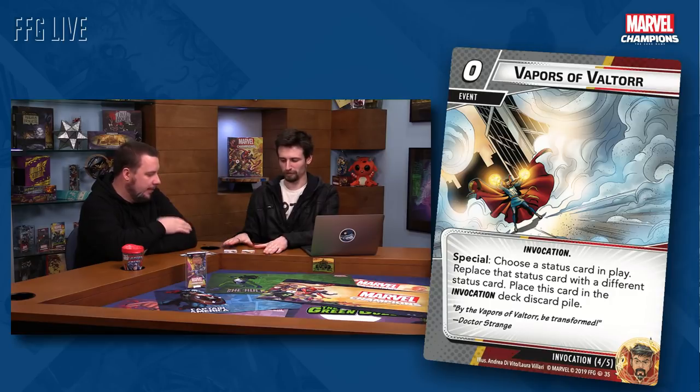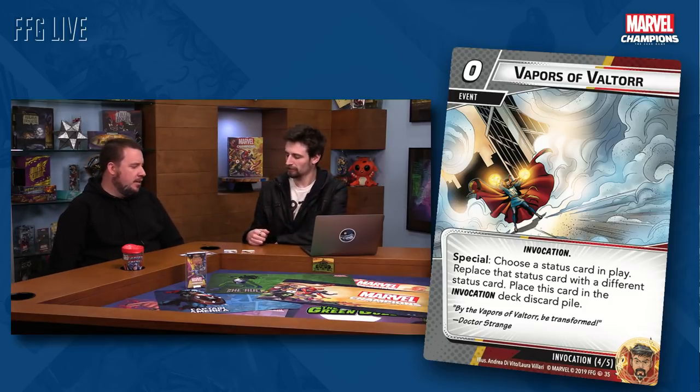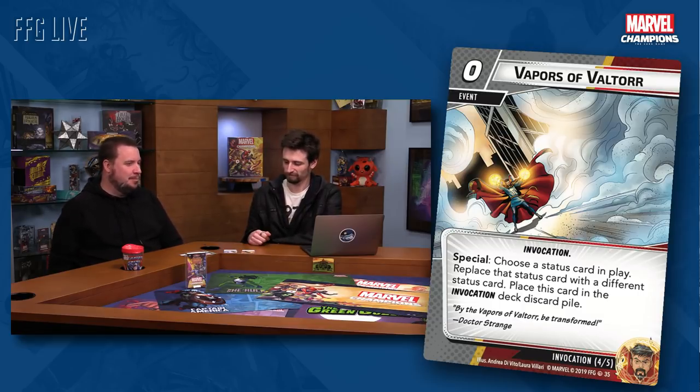What sets the invocations apart from the spells in his main deck? The first thing you'll notice is the cost. With the Crimson Bands, two cost for seven damage and a stun — that's super under-costed compared to what other heroes can do. Because it's a one-of in a set and you have to exhaust to do it, the invocation ones should always be these really great feel-good moments when you pull them off.